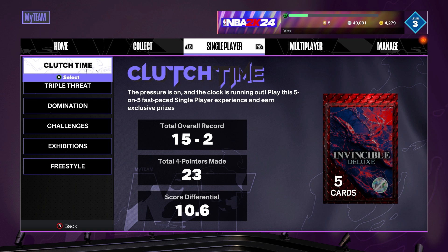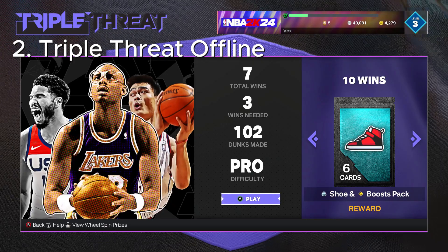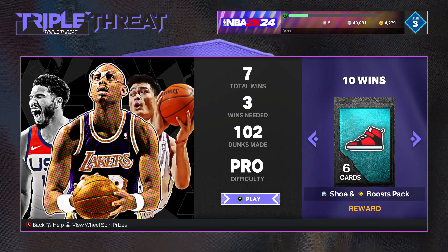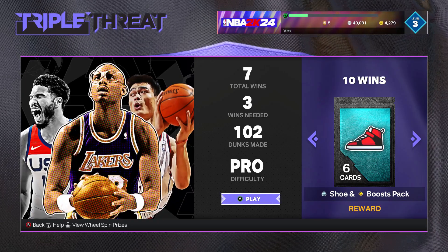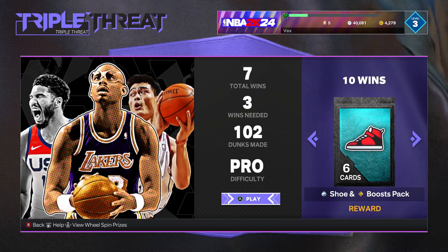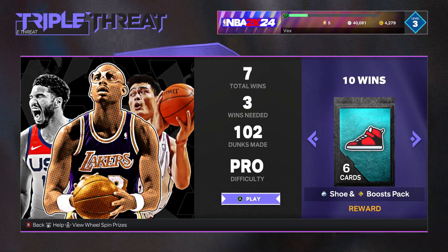The second best way to earn MT easy and fast is by doing Triple Threat. In Triple Threat it's pretty easy — each game is about three to five minutes since the opponents are really easy. As a bonus you get 400 to 500 MT per game.